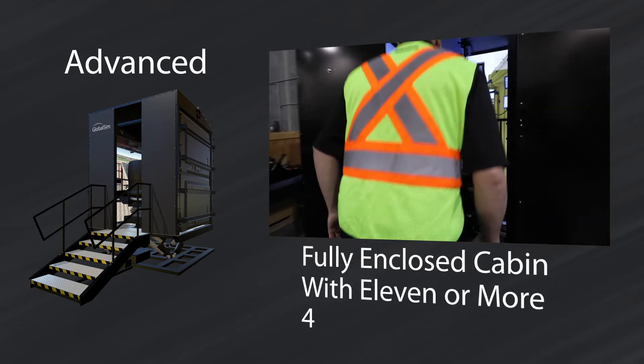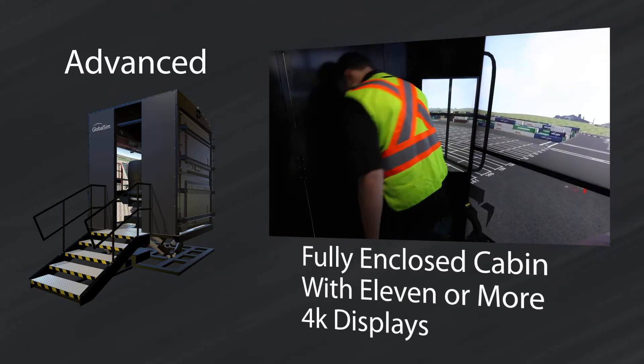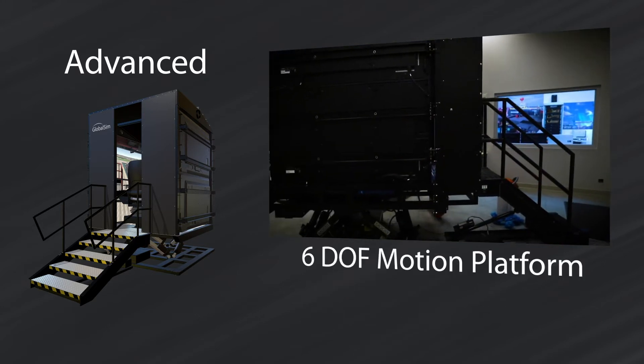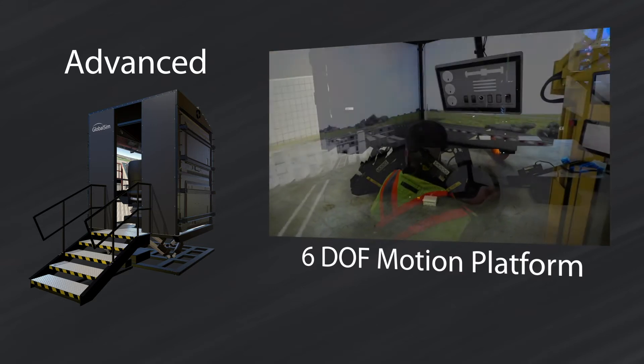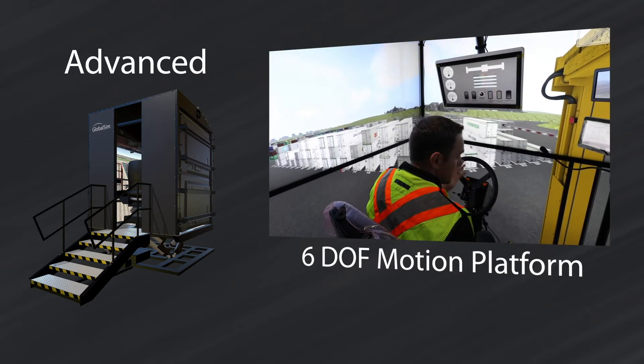The system features a fully enclosed cabin surrounded by 11 or more 4K displays that provide an unfettered field of view for the operator. The cabin itself sits on a 6DOF motion platform that can replicate any possible movement, including the heave motions of a straddle carrier or hydrodynamics of a ship crane.